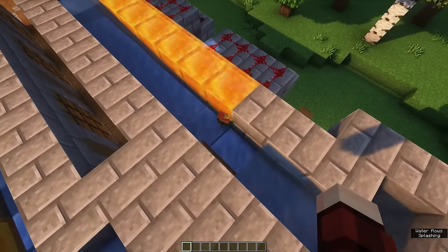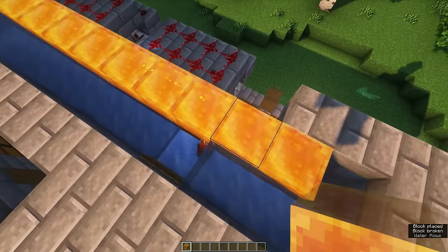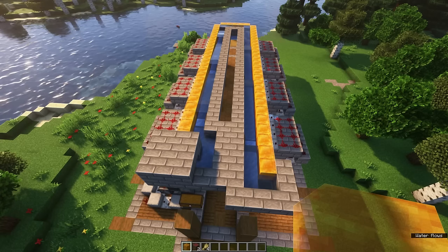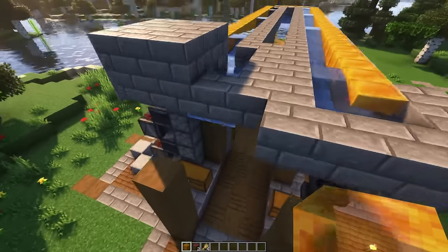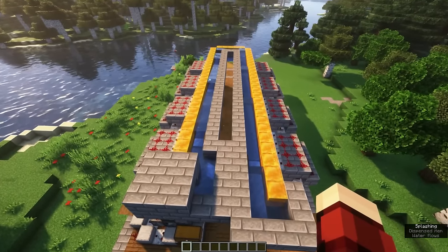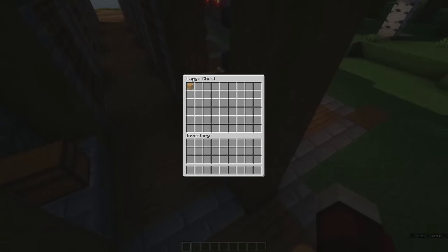Sometimes an item doesn't get picked up and flows all the way to the end. Over here it gets stuck behind some stone bricks, so we need to replace those stone bricks with honey blocks. This is why it's so important to test your system before moving on — you don't want to figure this out when you're done with your build. Test it out with the remaining blocks and add a block which shouldn't be picked up to make sure it works. It's working now, and that's it — your automatic sorting system is complete. Time to start decorating your build.